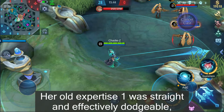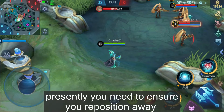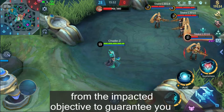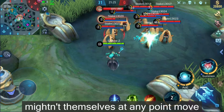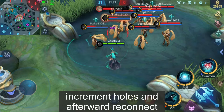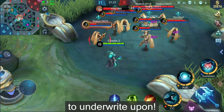Her old Skill 1 was straight and easily dodgeable. Now, you need to reposition away from the affected target to avoid getting feared, as the impacted target could move unpredictably. This forces enemies to break their movement, increase gaps, and then re-engage, which is very advantageous for Vexana's team to capitalize upon.